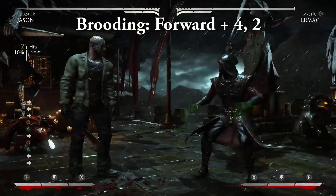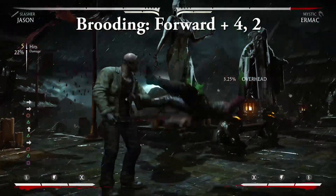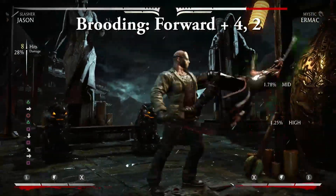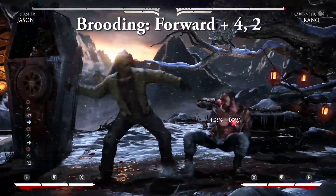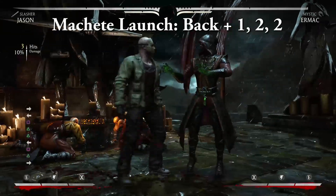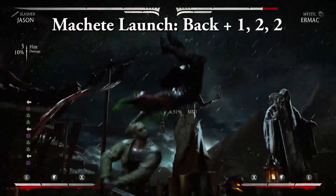Brooding is the combo that makes Jason's Slasher variation super dangerous. The first hit is low and the second hit is an overhead, so the opponent will have to know what they're doing to avoid getting knocked into the air. You can repeat it up to three times without even having to be in the corner and still have enough airtime left to finish the combo. Be careful though, because it is punishable on block. Machete Launch — back, 1, 2, 2. Another launcher that is faster than the forward 4, 2 combo, but it only hits mid. Still, it's a nice combo to know to mix things up.